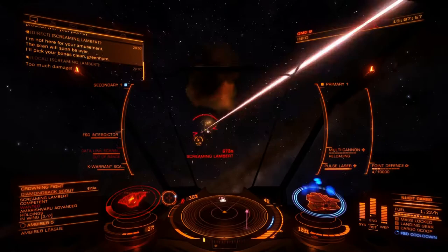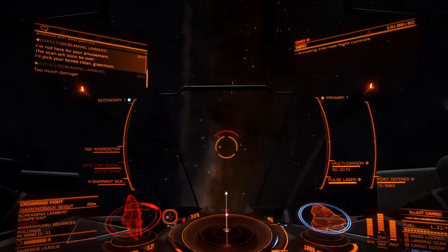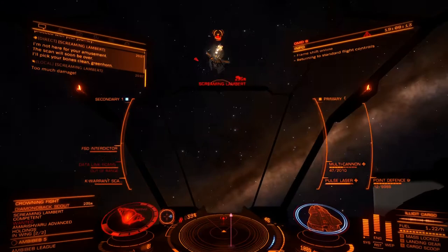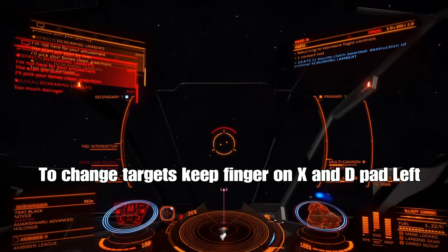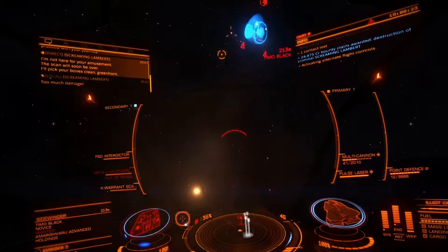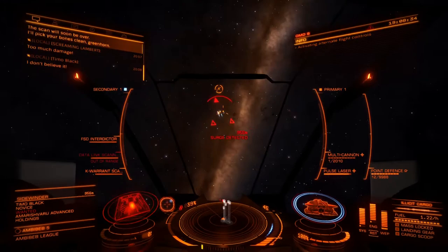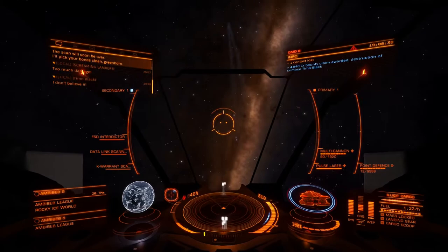This pilot is rated as competent, so I'm actually making harder work of this than I need to — competent isn't usually particularly good. I got 24,000 credits for that one. To change targets, keep your finger on X and use the d-pad to the left to switch through targets. His wingman is also wanted, though you don't get as much money for him. So that's how you pull someone out of supercruise using the interdictor.